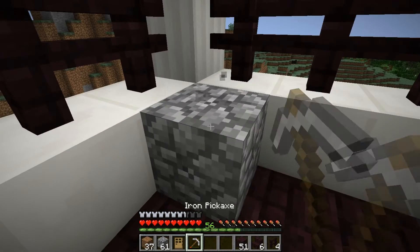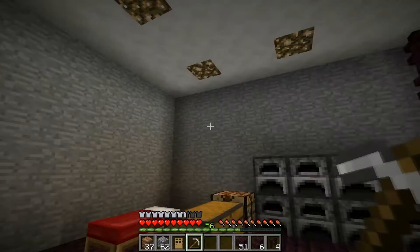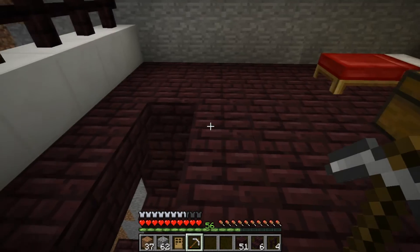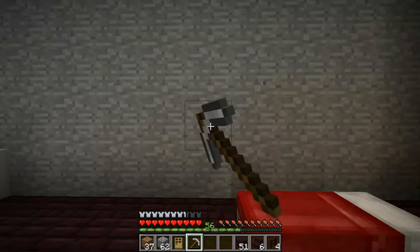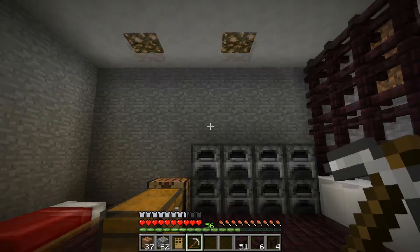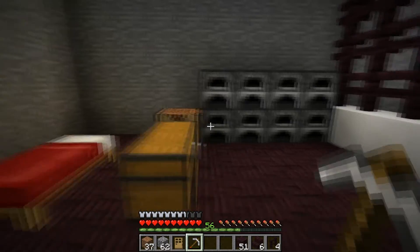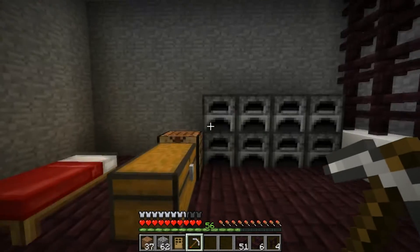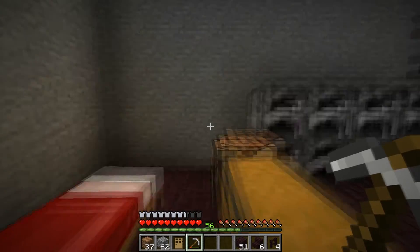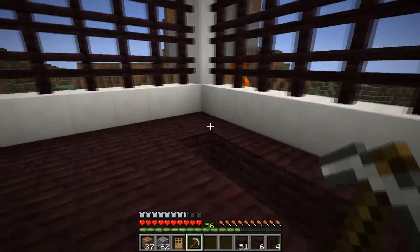We'll probably have bushes, maybe some pots of flowers, just to spruce this place up and make it look a little more natural, a little more refined. For the entrance, I haven't decided if I want it facing that way or that way. I think because of where the stairs is positioned and the way we come up, and since the majority of the mountain is in that direction, we're probably going to put the entrance right smack dab in the middle. It's nine wide, so we might not be able to do double doors unless they're off-center. Maybe double doors off-center and then a big window here looking into the entranceway.